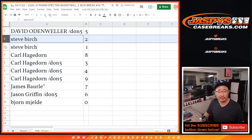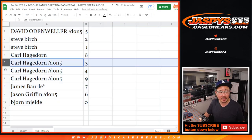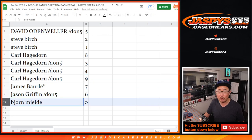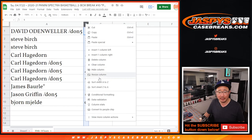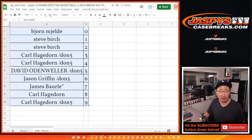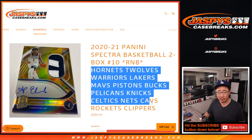Alright — David with 5, Steve with 2 and 1, Carl with 8, 3, 4, and 9, James with 7, Jason with 6, and Bjorn with 0. Remember, 0 gets any and all redemptions, including 1-of-1 redemptions. For these teams right here, this big group of teams right here.